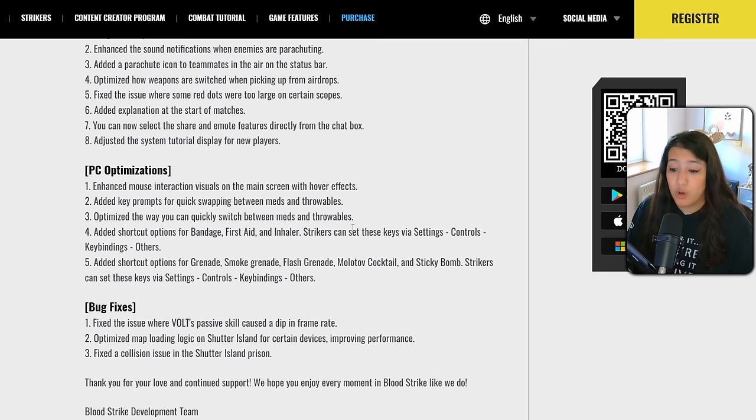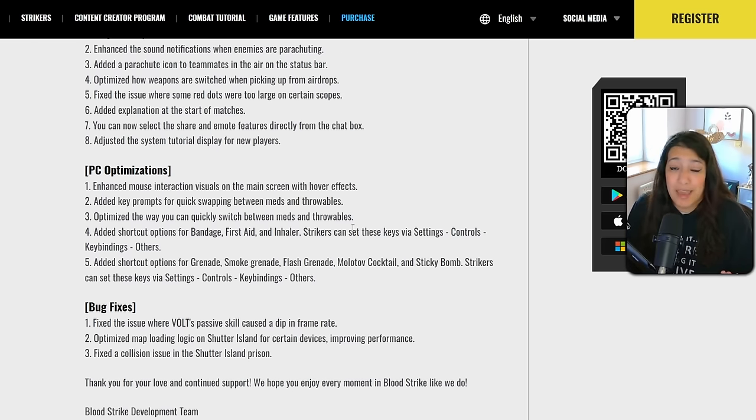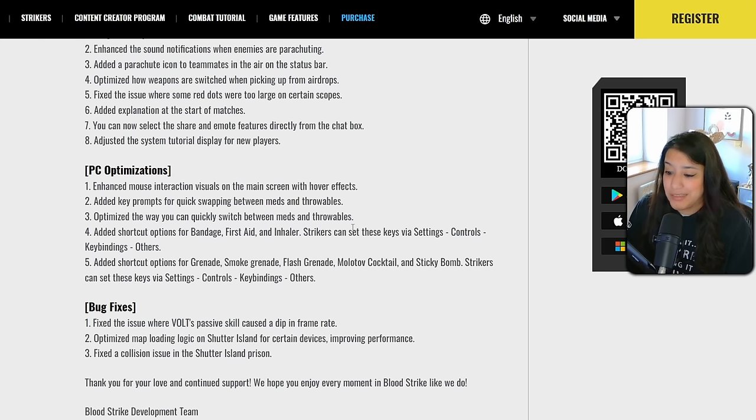For bug fixes: Volt's passive skill was causing frame rate dips — that's been fixed. Map loading logic on Shutter Island has been optimized for certain devices to improve performance, and a collision issue in Shutter Island prison has also been fixed. Patch by patch, the game is being optimized more and more, so hopefully it will run smoother for everyone.